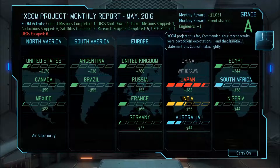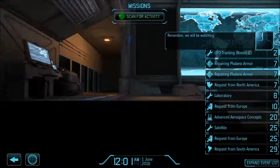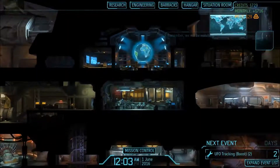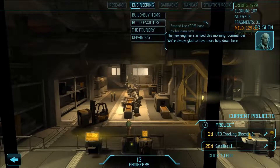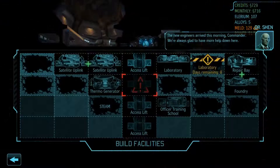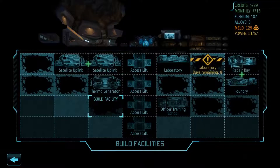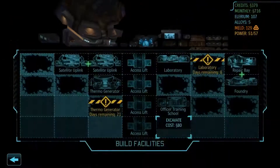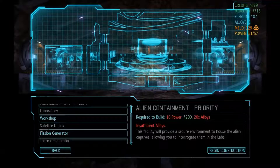Everything else looks good. We also have the air superiority bonus. Let's see how much we can use - actually 729. We do require more power, so it would be nice if we could build a thermo generator - 350. Let's do it. That will allow us to build the alien containment and a lot more.